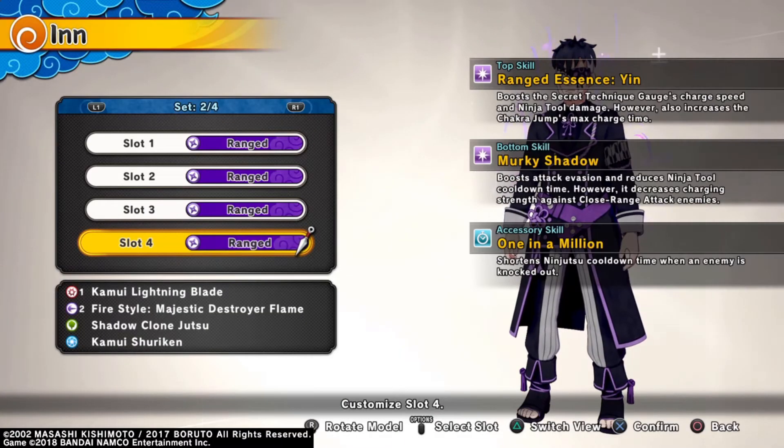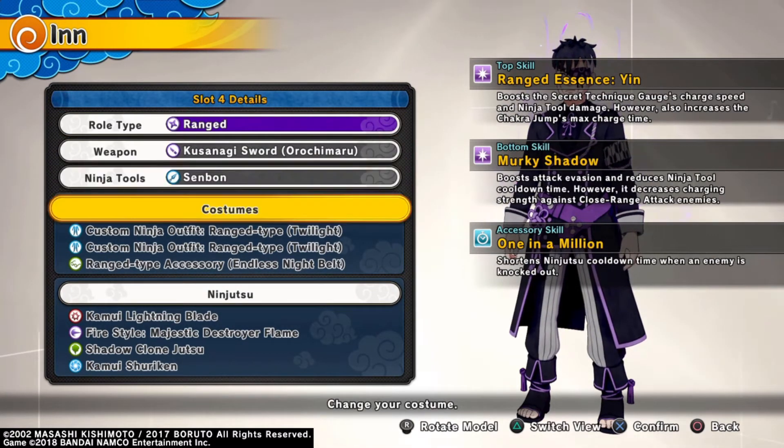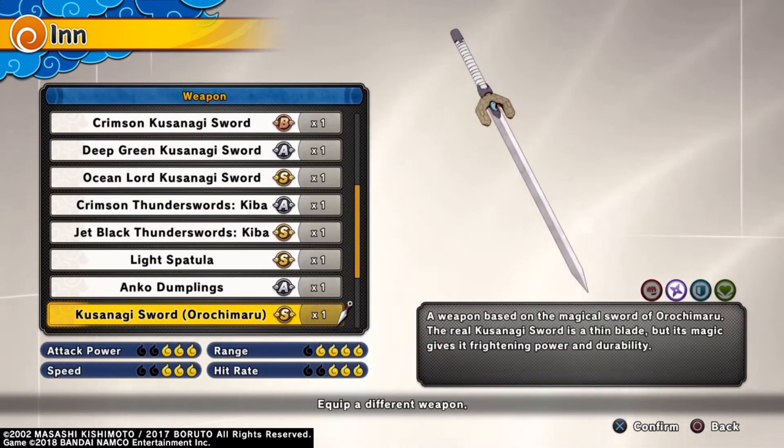We're gonna get into these combat builds first, specifically for non-pitfall maps. Now, I usually run the range outfit for most of my builds. If you don't have the range outfit, we'll get into what you could use for your accessories, your bottom skill, and your top skill later on. But for now, let's get into these weapons.